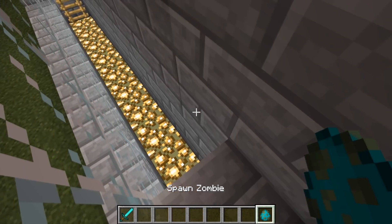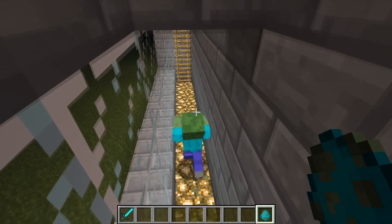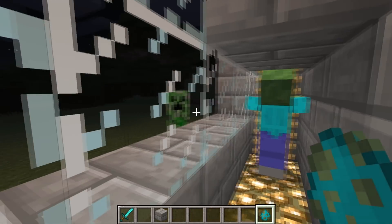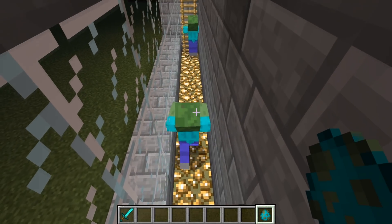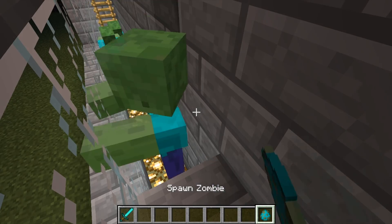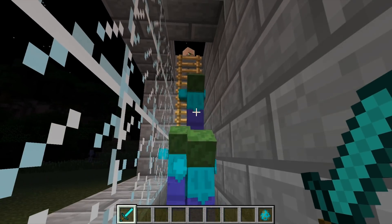I place my first zombie down. As expected, by itself it can't climb. I try putting a column behind the zombie, but still no results. I spawn in a second zombie, pushing the first zombie up the ladder, but not all the way. So a third should do the trick, and it's not long before it does.